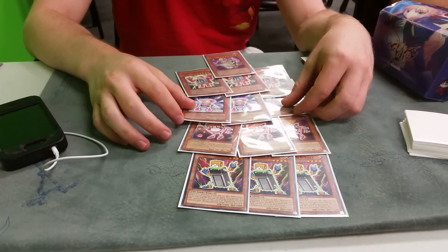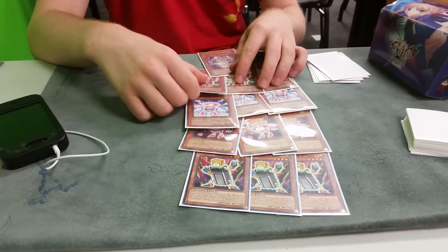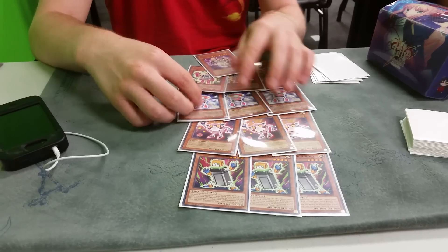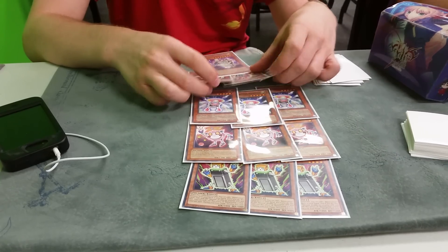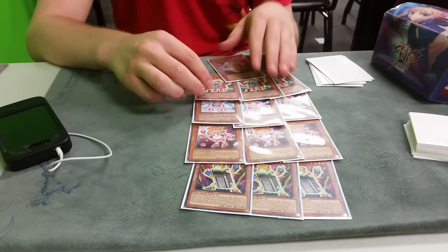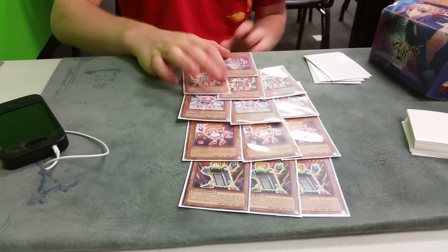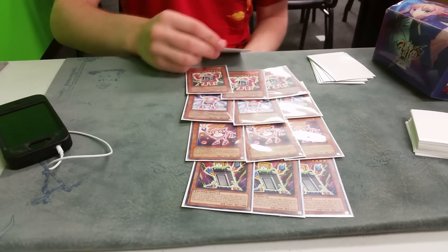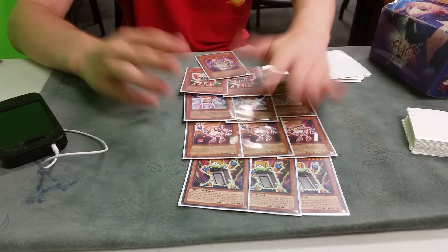Once per turn, Industrial Strength can banish a Thunder from your graveyard to pop a monster and a back row anywhere on the field. Against decks that require a lot of field presence, it's basically a searchable Dark Armed Dragon that just clears their field, after your graveyard is set up by removing Chargers and Microcells you don't need. I only play one because it's searchable by Nine Volt.